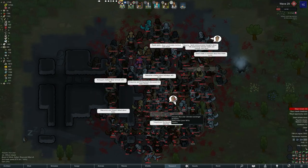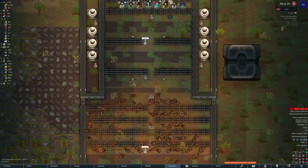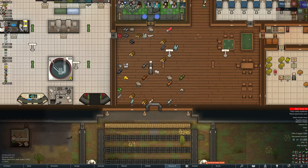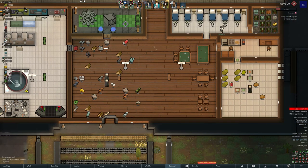What is up YouTube and welcome back to another episode of RimWorld, episode 7. We're jumping straight into wave 29. You can see there are already some deaths from the mortars — auto mortars. Obviously nothing has really changed, just a bit of time has passed and some of the buildings may have been upgraded ever so slightly.